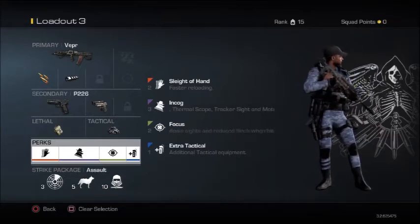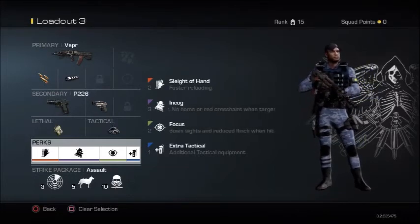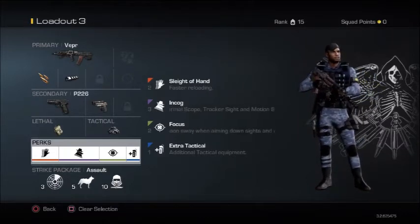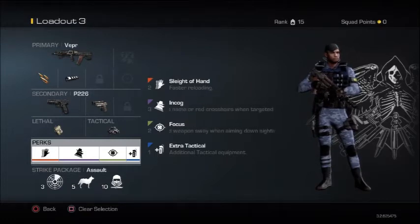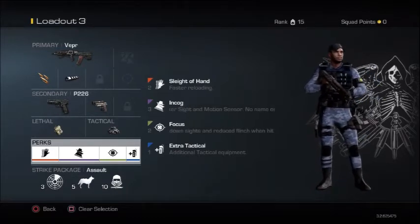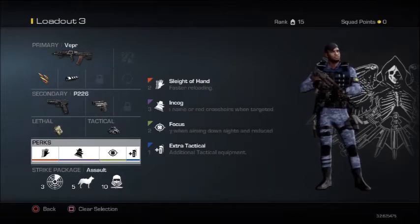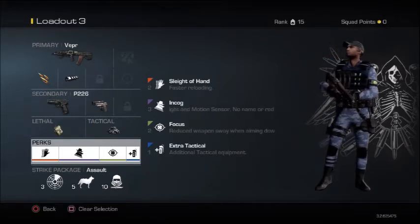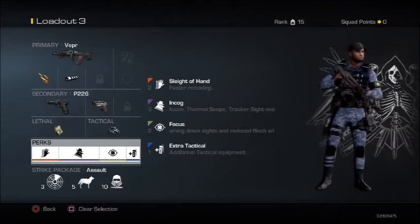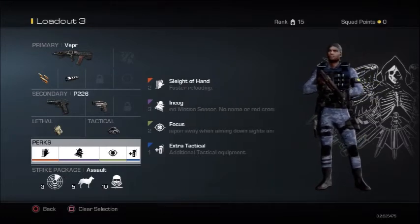That's what I'm trying to do with this best class setup — make this gun stronger from range. For the secondary, you can have whatever you want, but personally I have the P225 with Akimbos. I suggest to go with the Akimbo pistols — they're stronger than a single pistol. I know it eliminates your range, but if you're holding an LMG or sniper and need a backup for short range, always have the Akimbo pistols. They're very trustable from short range.